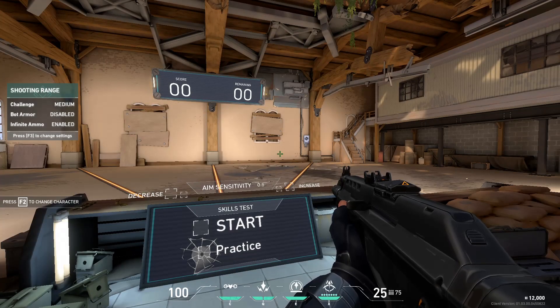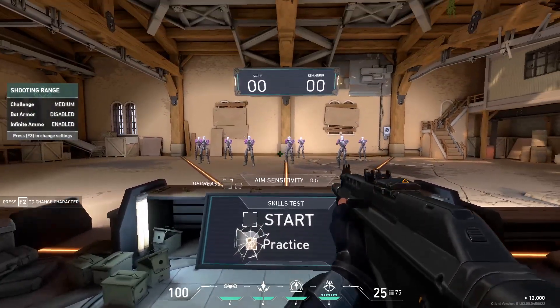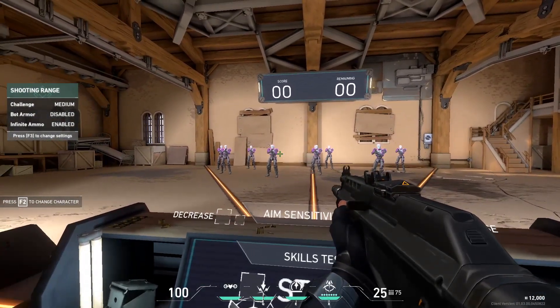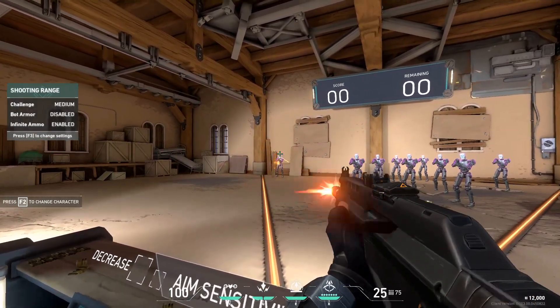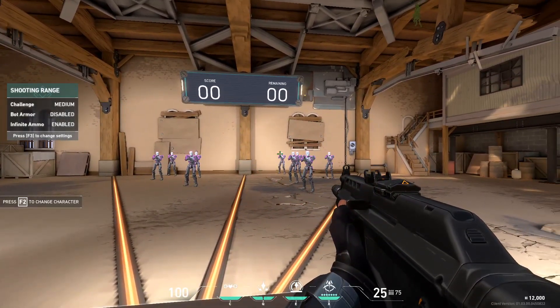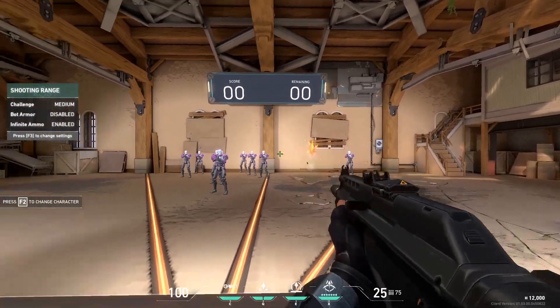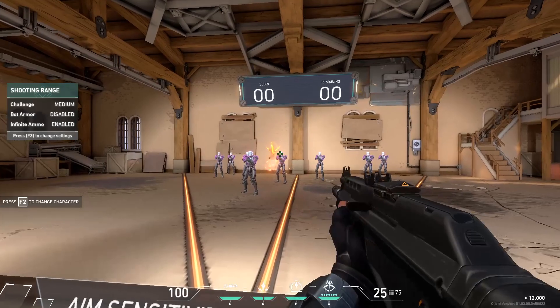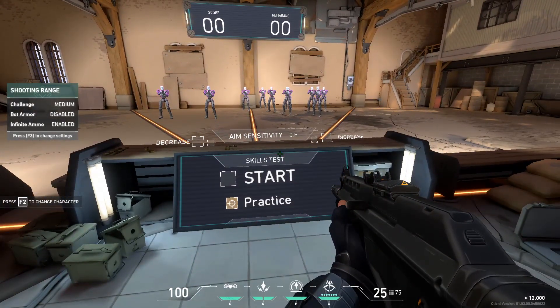But before we get into any of the drills, we need to go over how to find your perfect aim sense in Valorant. Just pull up this practice - it's going to spawn a ton of bots, and then you're just going to try to flick to all the different bots. While you're doing this, you're going to see if you're under-flicking or over-flicking on your designated bots. As you can see, I've built the muscle memory up to where I can pretty much flick, because I've been playing on this sense for a good bit.